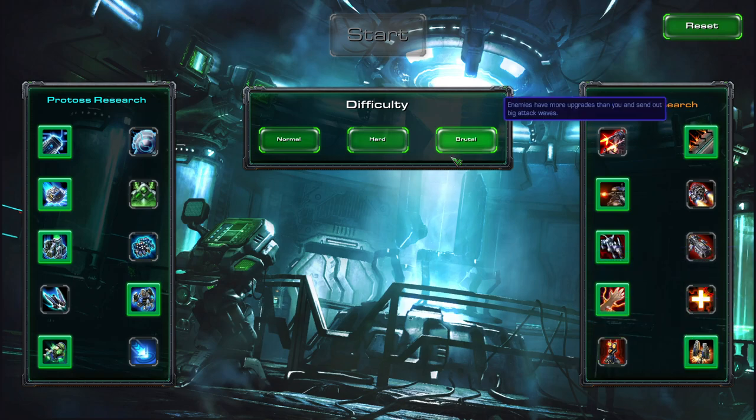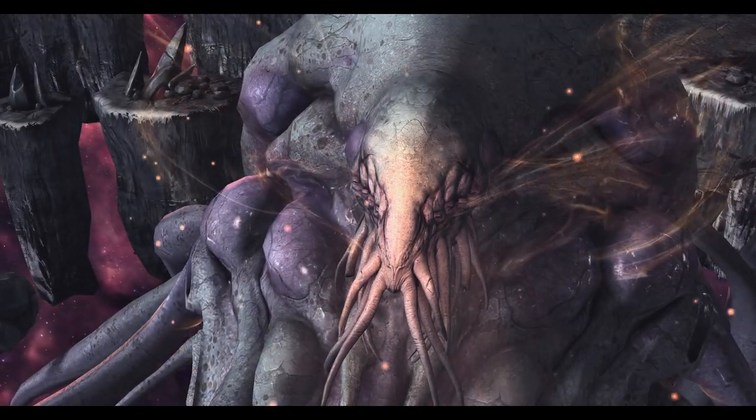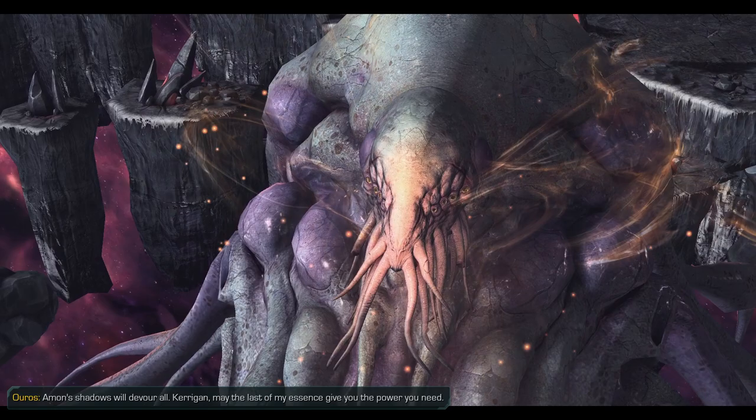Regenerative BioSteel has been okay, though I think Cellular Reactor on this map is really good, because I like to make some Banshees — they're mobile, they can fly around, they do a ton of AoE damage, and the enemy doesn't have any detection. So let's do that. I could try making some Psy Disruptors, though I don't know if that's really the right choice long term, so let's give it a shot.